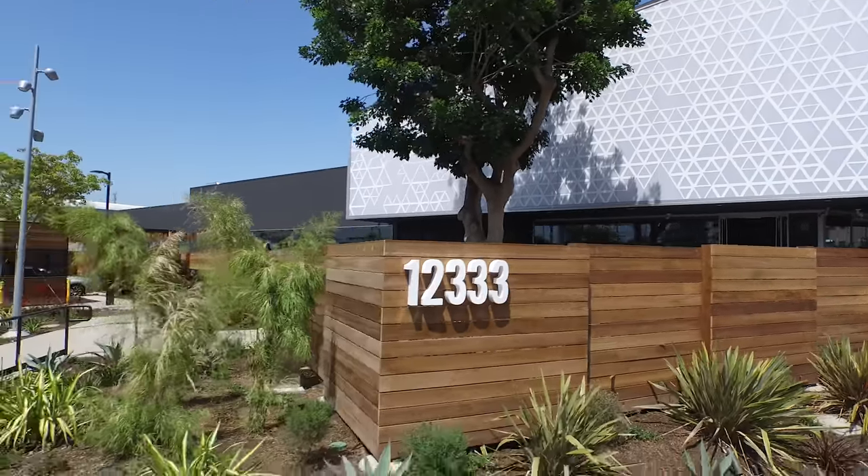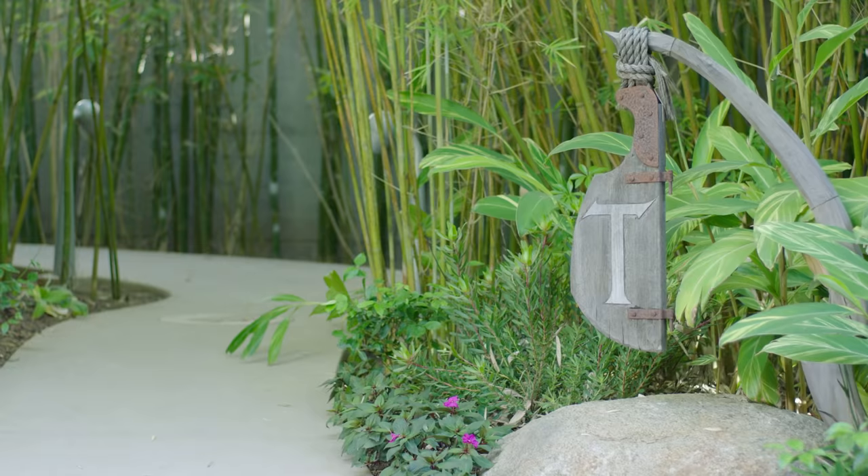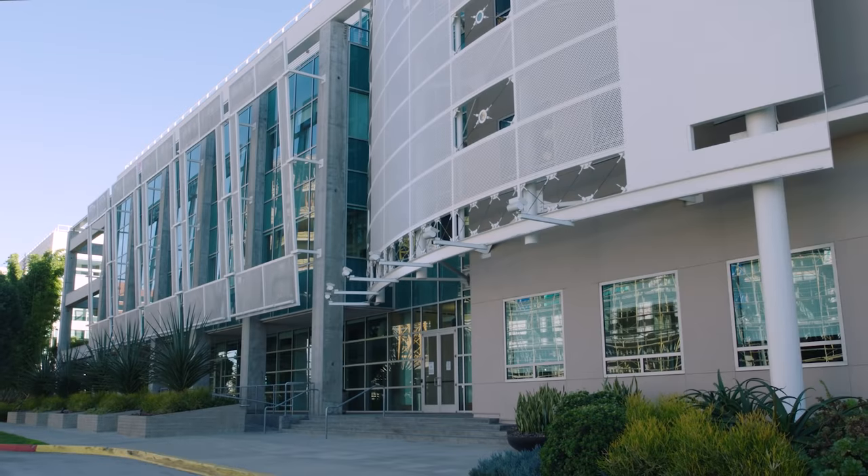On the north side are the majority of buildings Q, W, E, R, T, and D, and to the south are F, G, and H.